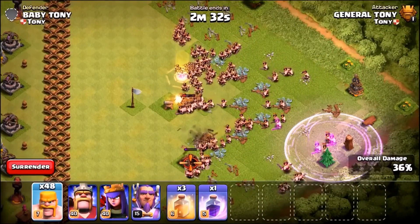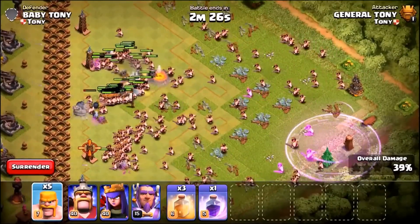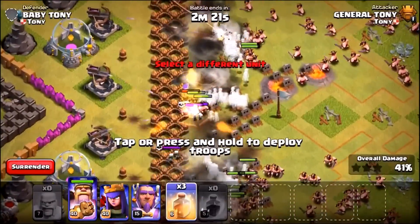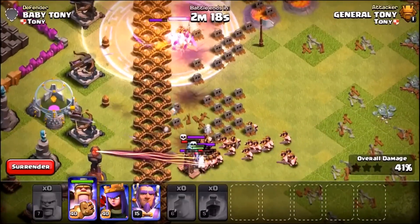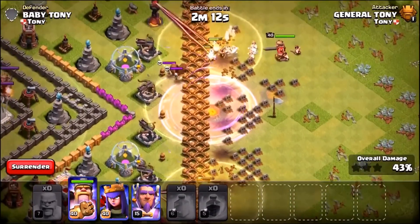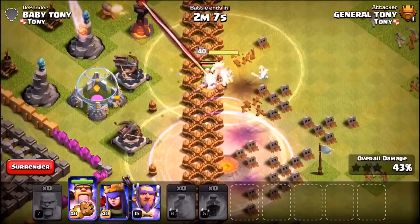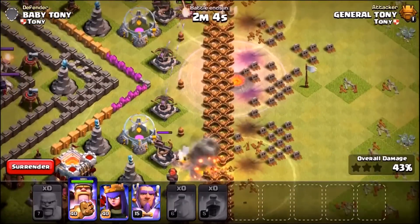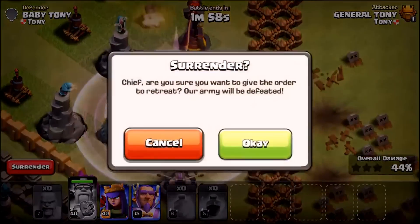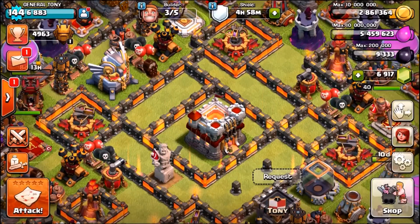We're going to use the Grand Warden as well because there are loads of big bombs near that wall. Oh no — I've just accidentally dropped down the rage spell. Here we go though, the barbarians are making their way into the base — this is awesome, absolutely awesome! So many big bombs are going off. We're going to drop heal spells all along the wall. Check this out, it's so much cooler than I ever thought, but it looks like our barbarians have already been fried. We made it through the wall though, so it's definitely possible. Let's try this again.